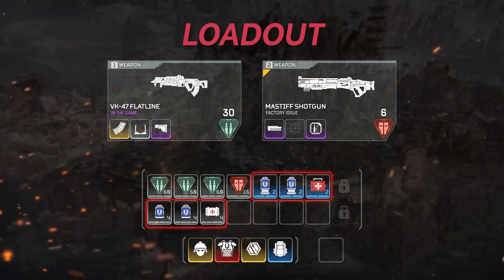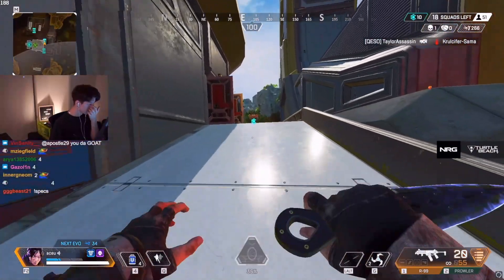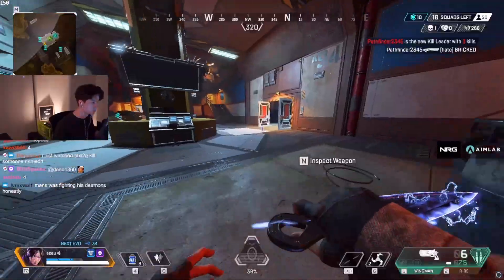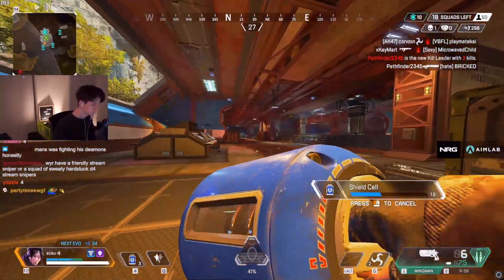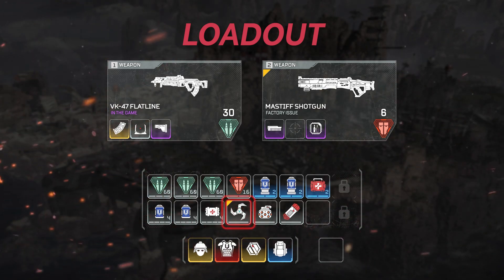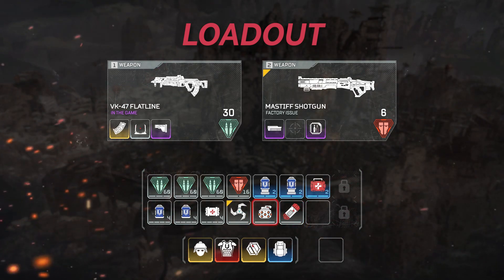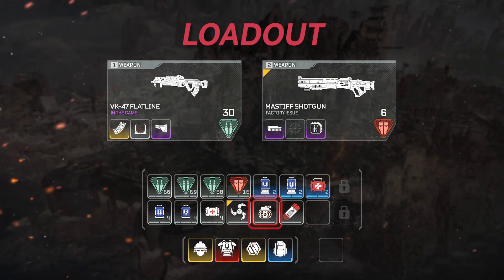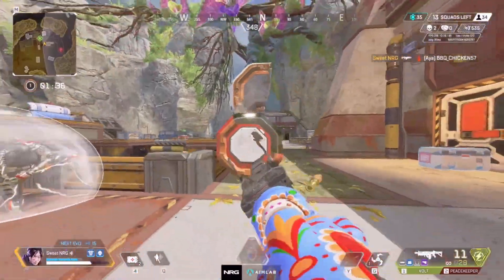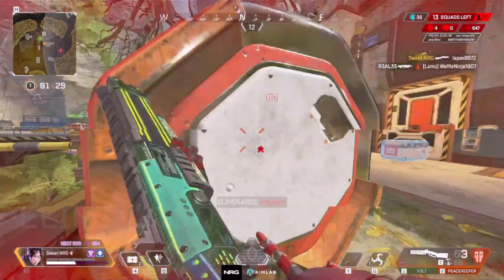That leaves 10 spaces. For heals: 2 stacks of batteries, 2 stacks of shield cells, and 1 stack of med kits with 1 stack of syringes. You'll be getting your shields cracked way more often than your health hit, which is why you want more shield heals. Batteries are the most valuable healing item and never worth dropping. That leaves 4 spaces — 3 go to grenades. Arc stars are preferred because sticking someone can turn or win a fight before it starts. Thermites are great for forcing people out of cover or blocking pushes. Frags hit hard but offer less utility. The last slot is up to you: ultimate accelerant if you're playing Wattson, another heavy stack if you use more ammo, or an extra battery if you love them.